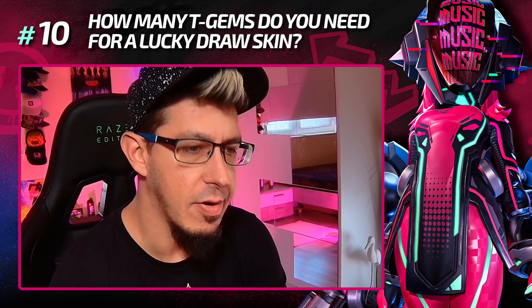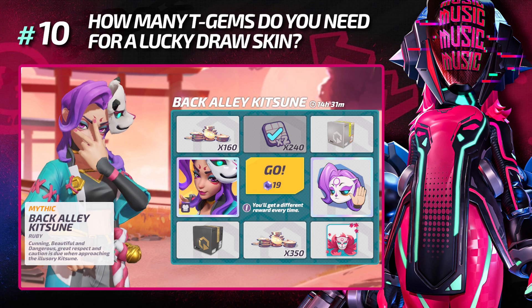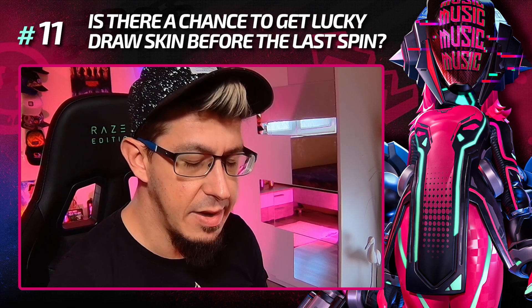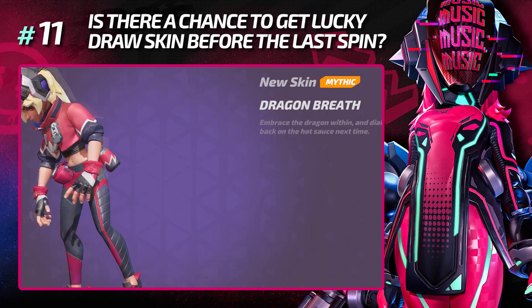How many T-Gems do you need for a Lucky Draw skin? In order to complete all eight spins, you're going to need 695 T-Gems. Is there a chance to get the Lucky Draw skin before the last spin? Yes, there is — I had it myself with my Aletta Dragon Breath skin.